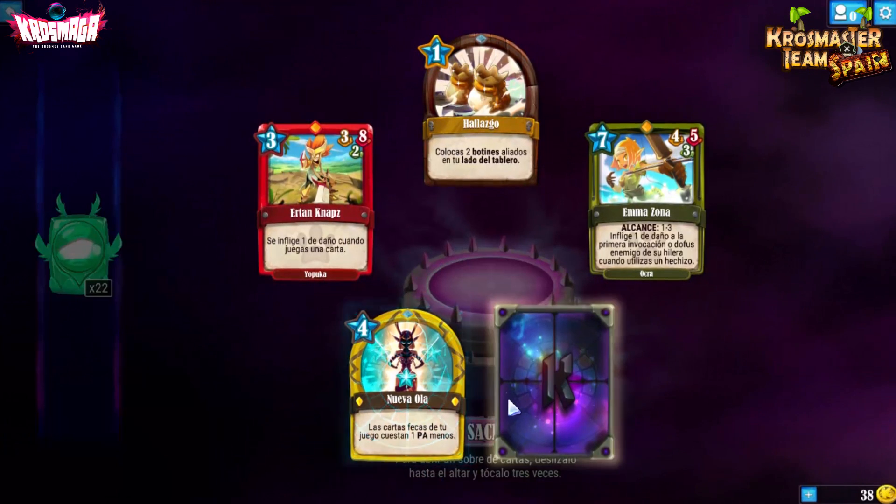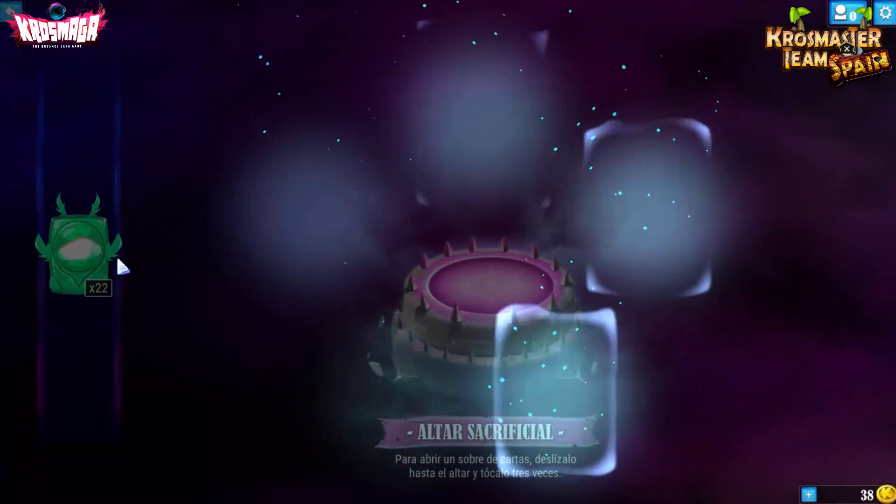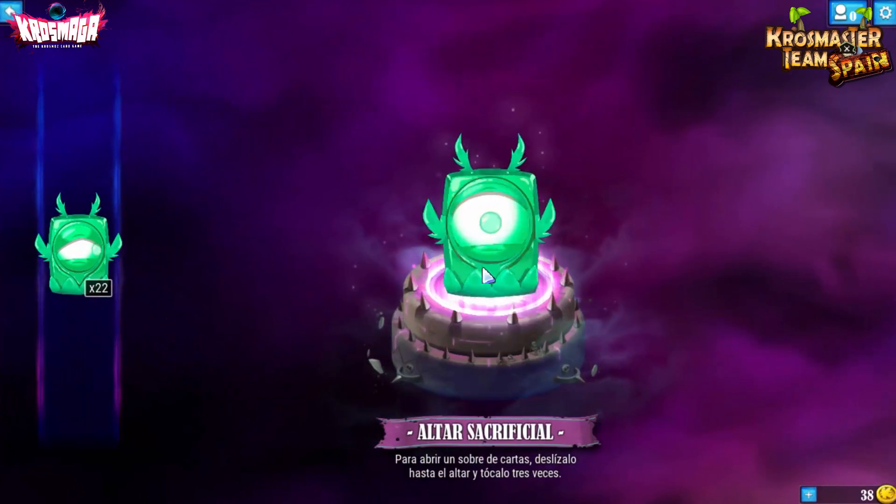Nueva Ola: las cartas Feca de tu mano cuestan 1 PA menos. Por 4, otro Intercambio Equivalente.